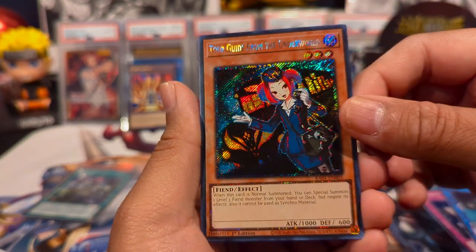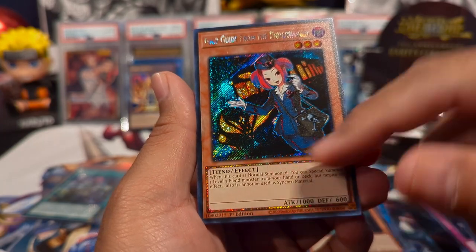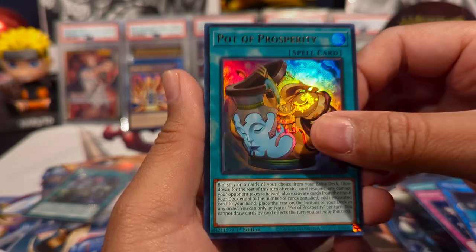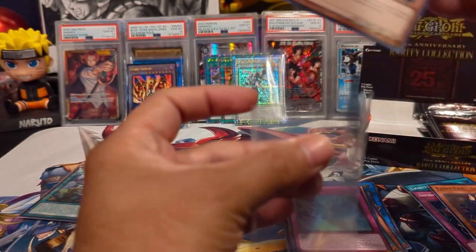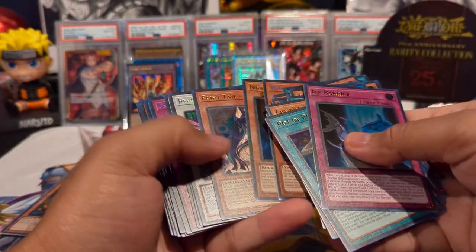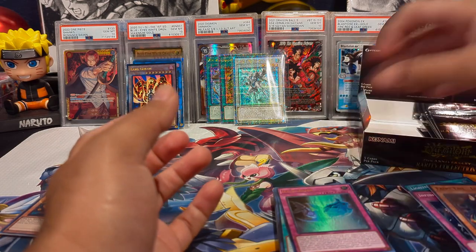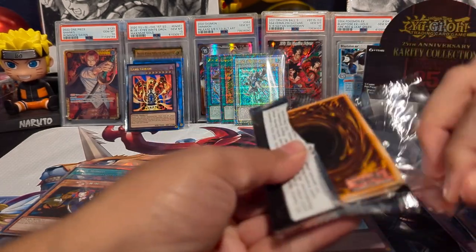We have Mech Knight Crusadia Avramax super, Tour Guide From the Underworld — OG card — and this one has little borders on it so I think it's the platinum secret rare. Pot of Prosperity as our Quarter Century ultra, Ice Barrier ultra, and Fairy Tail Luna as our super. I need to keep an eye out for others. Yeah, I think that's a platinum secret rare — we'll just call it a luxury rare.